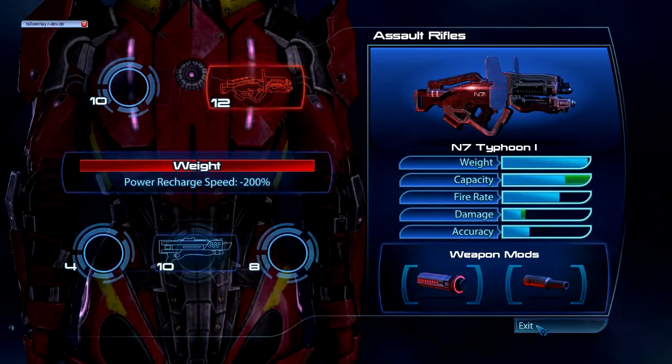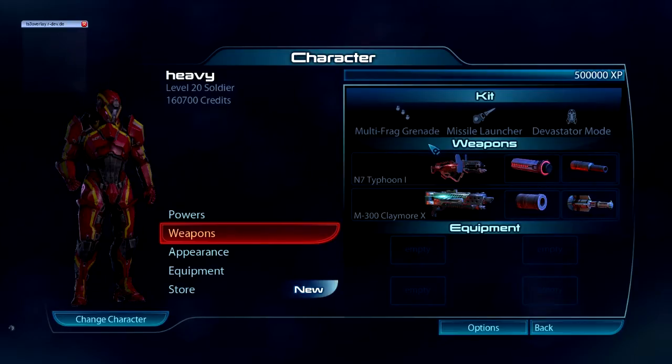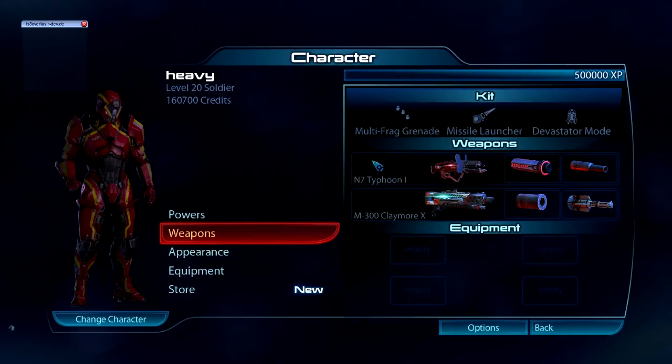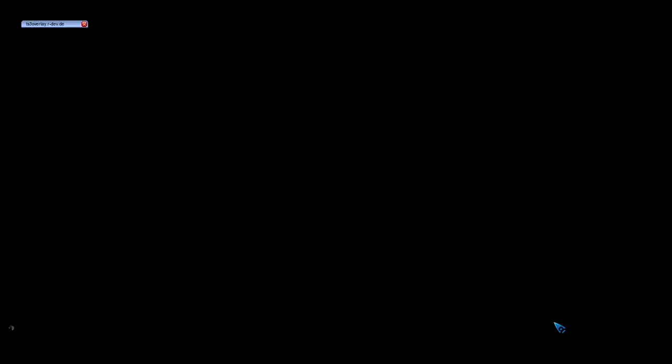Alternatives for the weapons: if you don't have the Typhoon, there's no real equivalent, but the Revenant would kind of do since it's the closest you can get. For the Claymore, try the Wraith, or if you're really new, try the Katana — though I'm not sure why you'd have an N7 Destroyer and not have a Claymore yet.